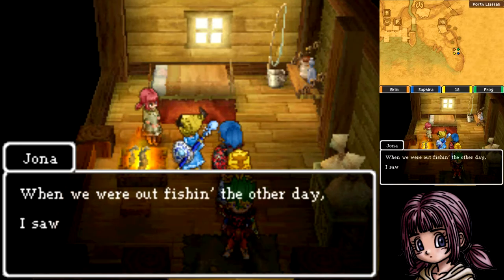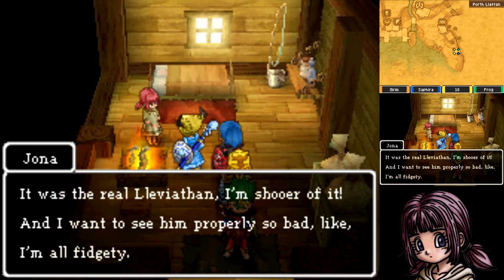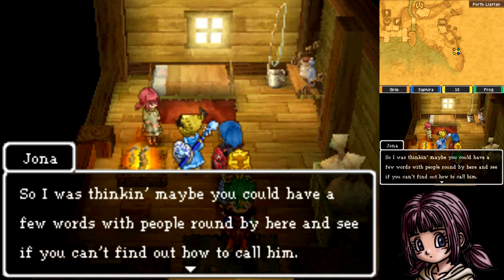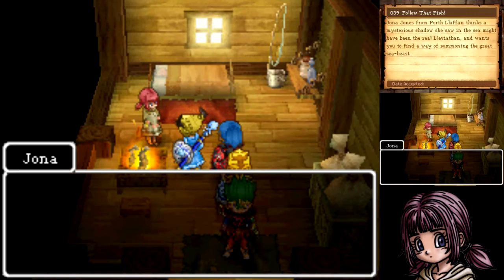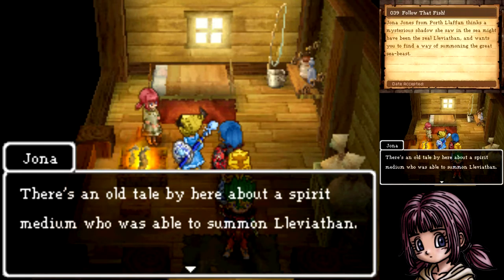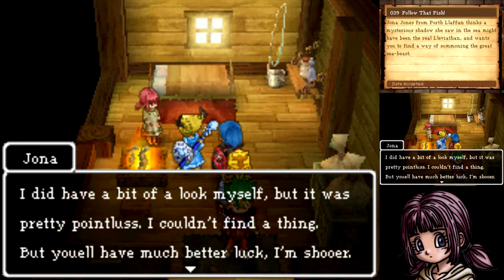Jonah says something's been bothering her: when they were out fishing the other day she saw a huge shadow in the water — a real leviathan — and she wants to see him properly. She asks if we can find out a way to call him. She explains there's an old tale about a spirit medium who was able to summon Leviathan, but that old lady passed away years back. Still, there must be some clues left in the village about how she did it.